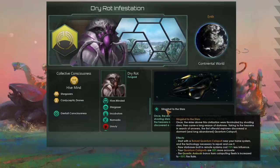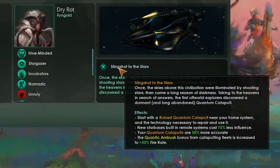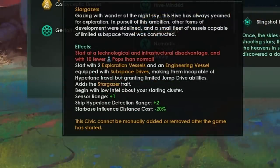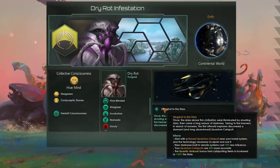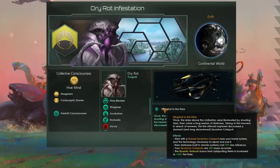We're going to combine this with the Slingshot to the Stars origin. It's pretty low on my origin tier list, but in this case it will be absolutely amazing. It starts us with a ruined quantum catapult near our home system and the technology needed to repair and use it. The main bonus, however, is that new star bases built in remote systems cost 75% less influence. Combining that 75% reduction with the Stargazer trait's minus 20% starbase influence distance cost gives us a combined minus 95% influence cost from distance, meaning we can put a starbase almost anywhere for barely more influence than one adjacent to our capital.